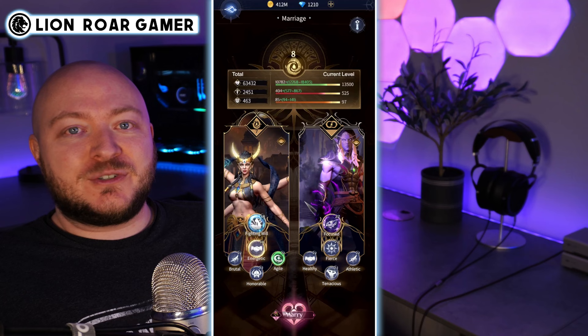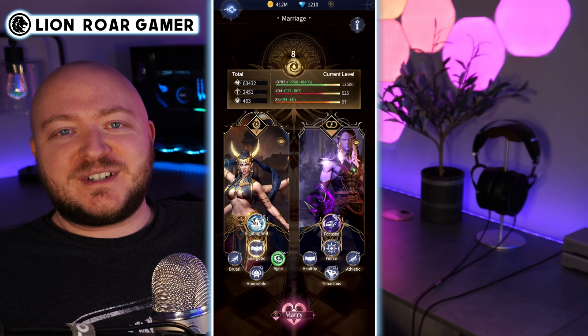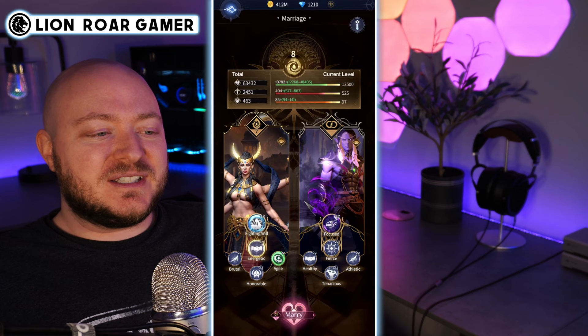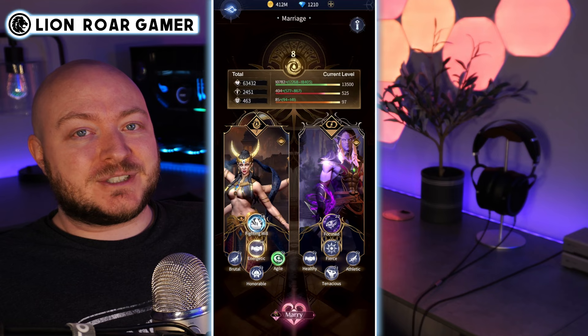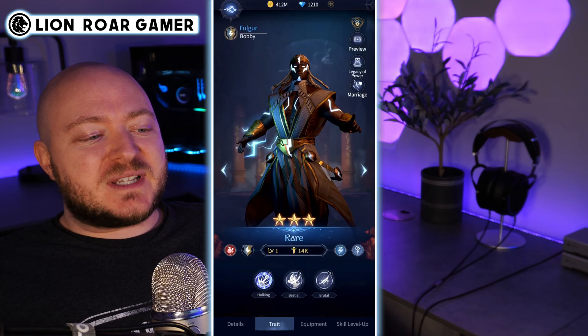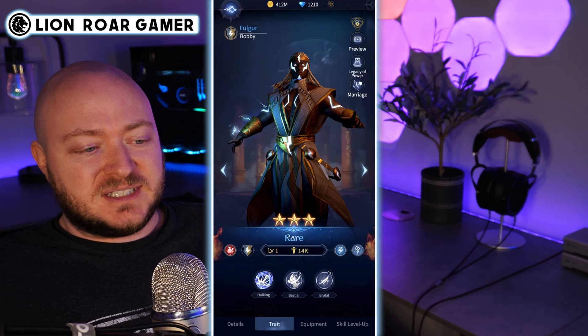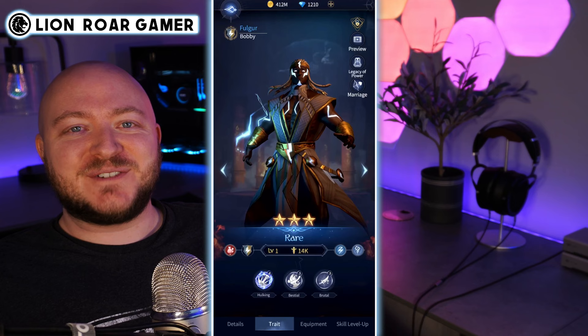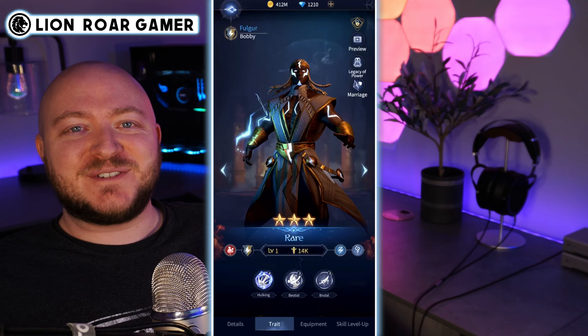What I need to do is go find a Fulgur of a lower rarity. Commons are really hard to come across, so I'm going to have to do it with a Rare. I'll try to put that Focused trait on a lower-rarity Fulgur, and then come back and marry the Fulgur to the Dravpal, putting that Focused trait in the second slot — giving me a much higher chance to transfer that trait, and also transferring the Fulgur look. I have my Rare Fulgur here with at least one trait in common with my Dravpal — the Brutal trait — and I'm going to try to replace Bestial with Focused from the Yivnian clan, so that it's isolated and more likely to transfer from this Fulgur over to the Dravpal.